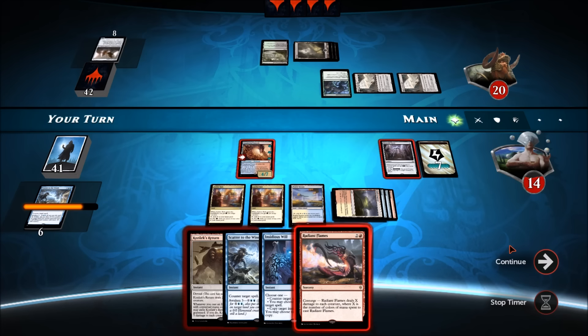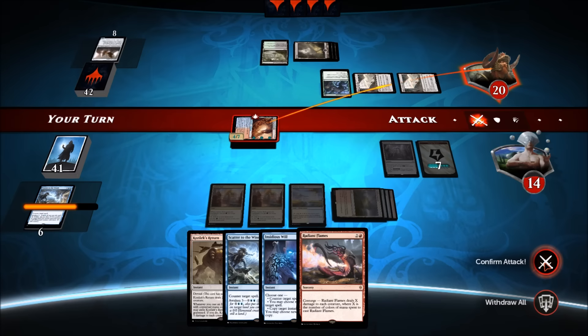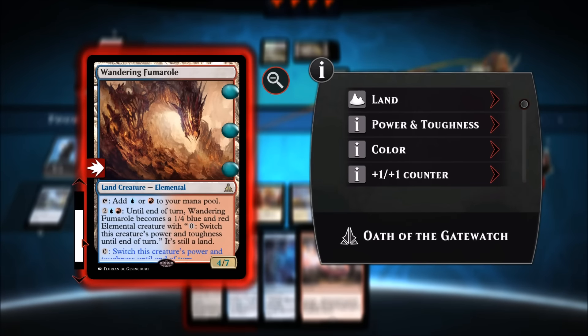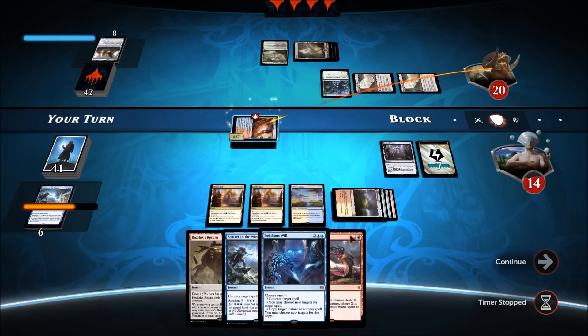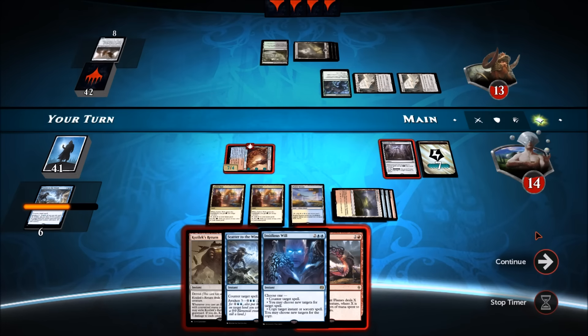Opponent might be quitting. Confirm attack. During his block step, let's switch the power and toughness with Insidious Will. He's reading the card — for one mana I don't think he's got much he can do. But we're going to hit him for seven here. He's letting the timer run out as he reads it. And just like that we have a very powerful creature on the board.